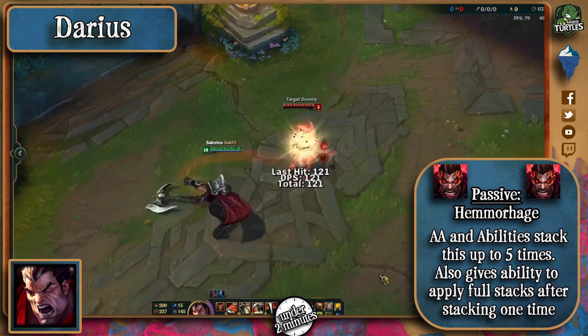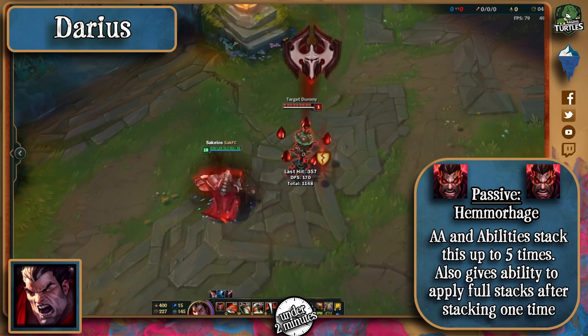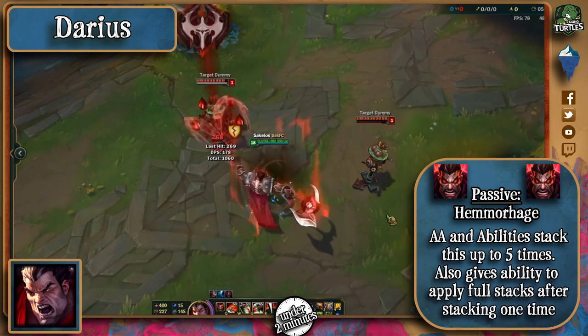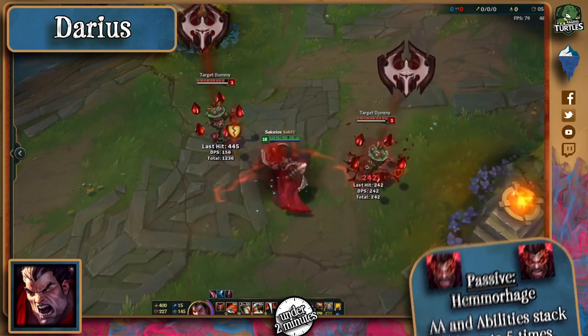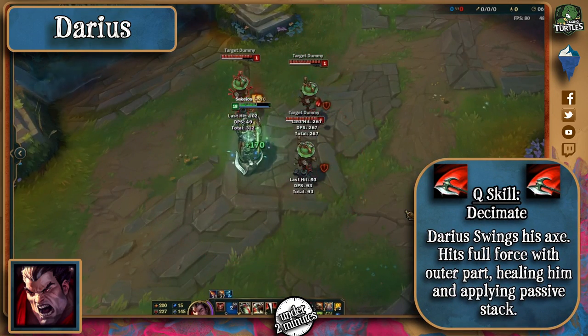Darius' passive is called Hemorrhage, and what it does is it makes his autos and abilities stack. At 5 Hemorrhage stacks, it's like you get ignited, and if he manages to stack on one champion, he'll instantly apply Noxian Might to any other champion he strikes. His Q makes him swing his axe, and will heal him if he hits you with the outer part of it.